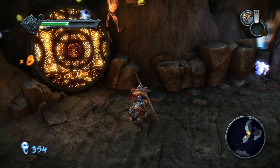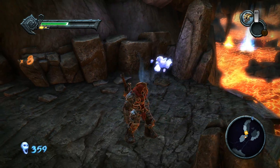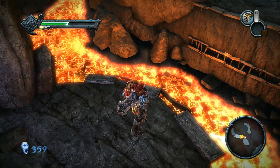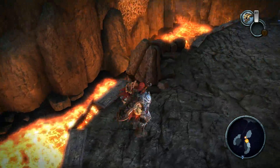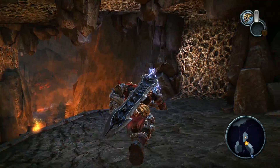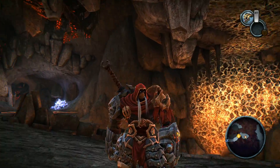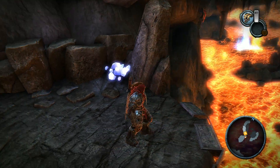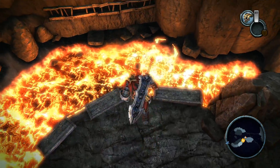Executions will give more health — that's important right now because I'm kind of low. Now what was I supposed to do here? I don't really remember. Am I supposed to jump to the other side? So I need to go this way.